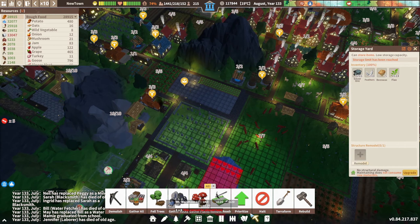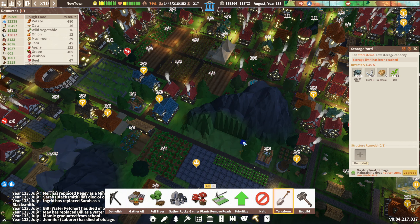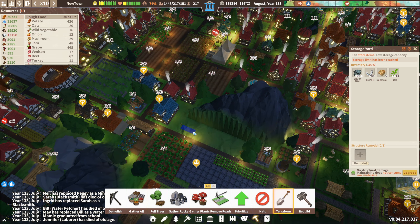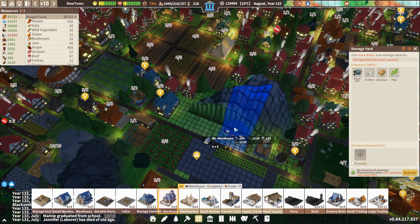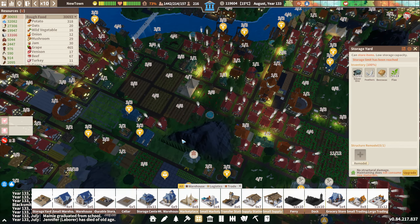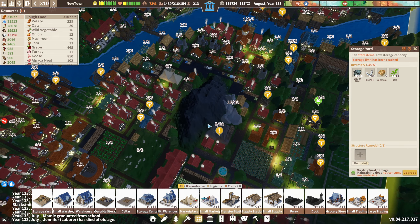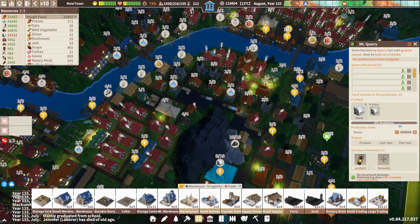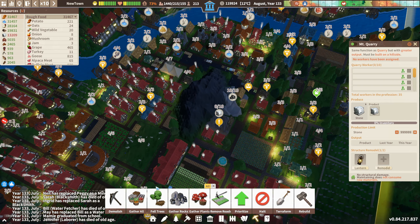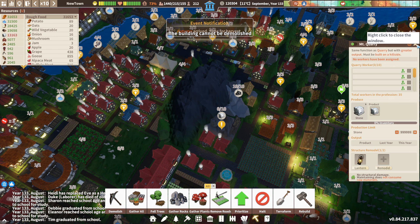Can I do terraforming and clear off that? Yes I can — should I? That is not for me to answer. So let's do a mountain warehouse here. Yeah, we could get loads of extra mining over here just by doing terraforming. Can we destroy the mine? No — mines are not demolishable, okay.